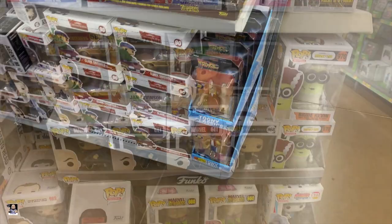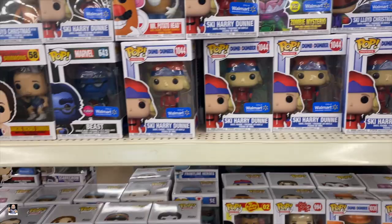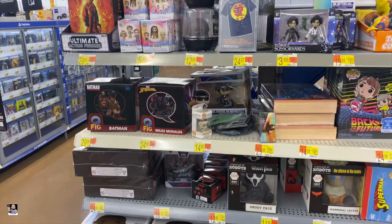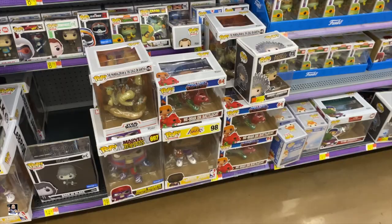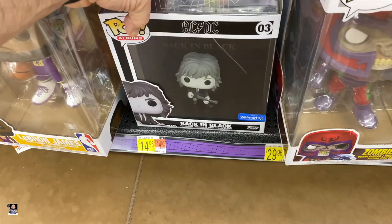I've went through most of these and this is the new one — the Ski Berry right there from Dumb and Dumber. And I have seen Dancing Rich and Simmons. Over here we got the 10-inch. Got more Funko Pops — that is cool right there, that is actually nice. That is cool — 14 bucks. I dig that.